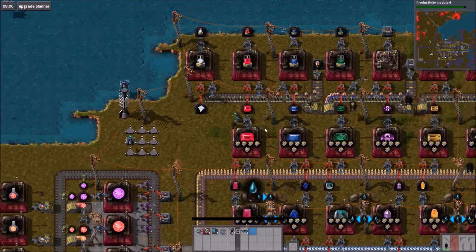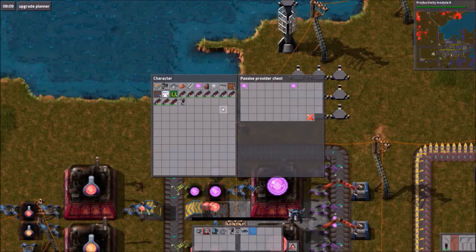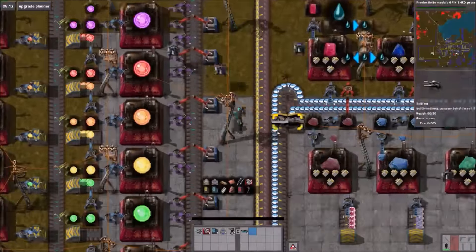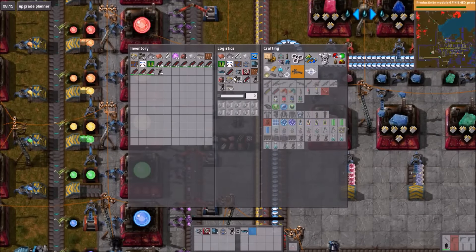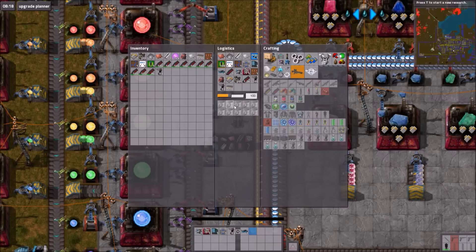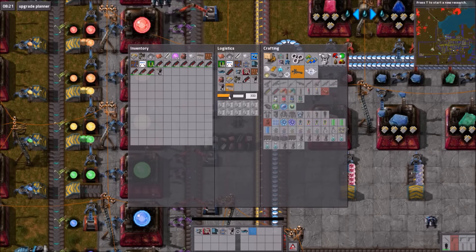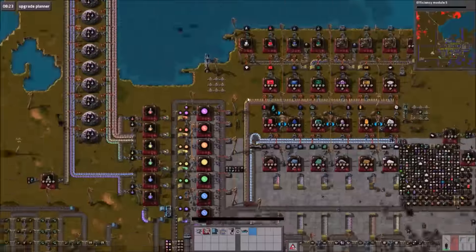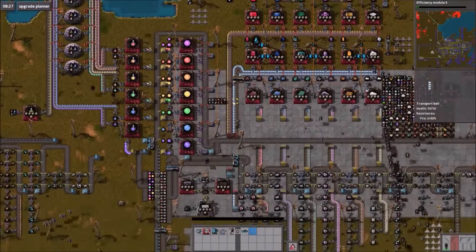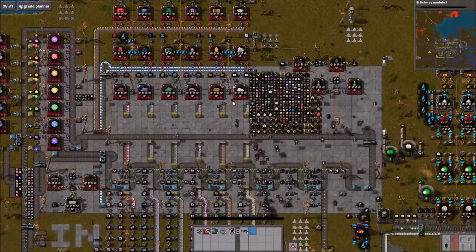Where's the ferric chloride solution being produced and pumped to and stored? Ferric chloride — underneath the science. It's getting put into barrels, so you can just request a barrel and then unload. Oh, fantastic. So I just need a pump, and then it unloads. That's glorious. We have 6,600 barrels of ferric chloride.